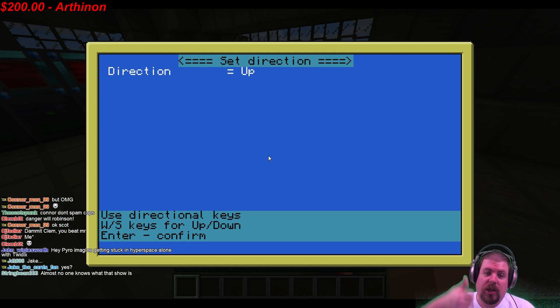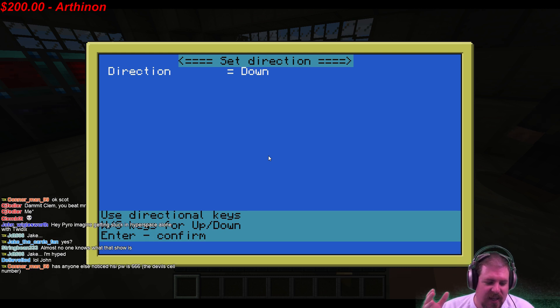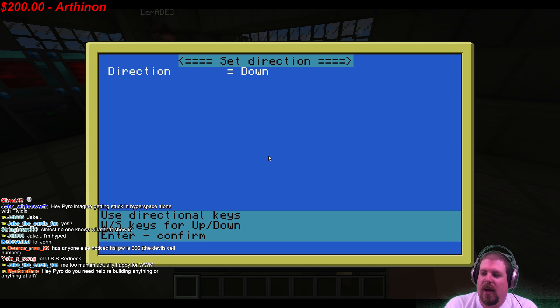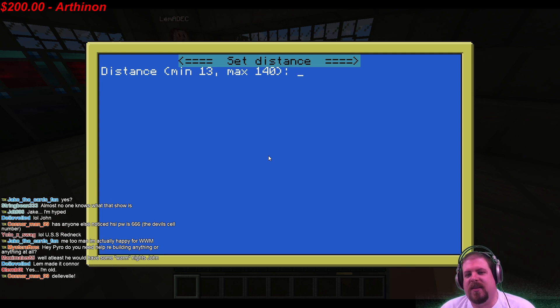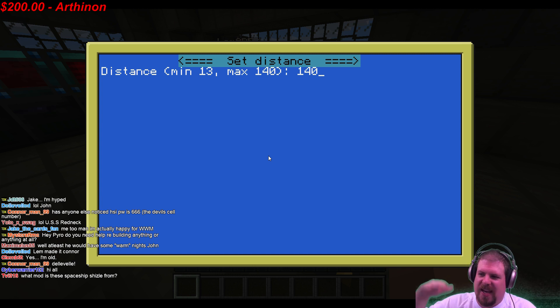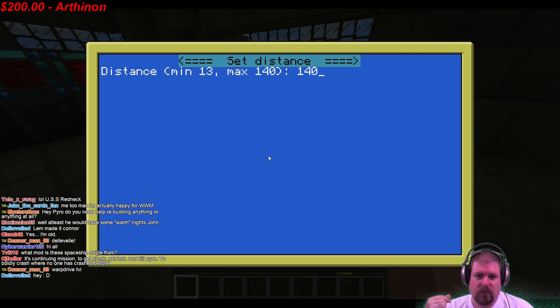Pressing S pulls up the warp screen where you use arrow keys to pick direction — forward, backward. W key goes up, S key goes down. Keep in mind you can't jump through solid objects; unlike Star Trek's warp, if you try to warp through something solid your ship will likely explode. We want to go up into space — pressing W to go up, then enter to confirm. Distance min 13, max 140.